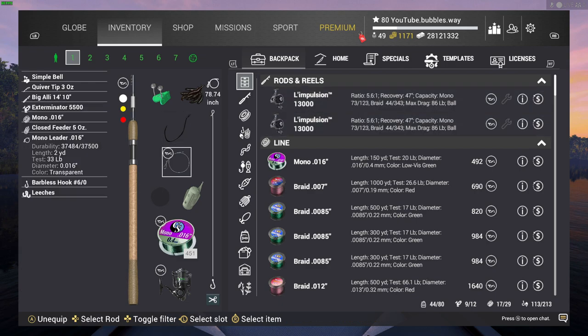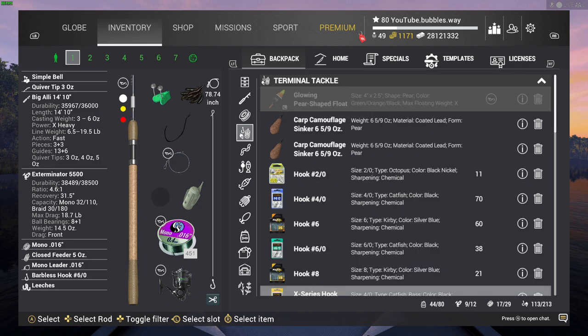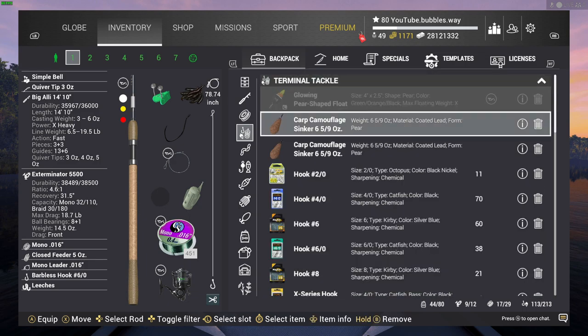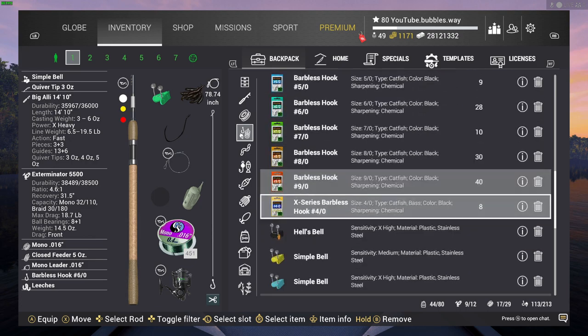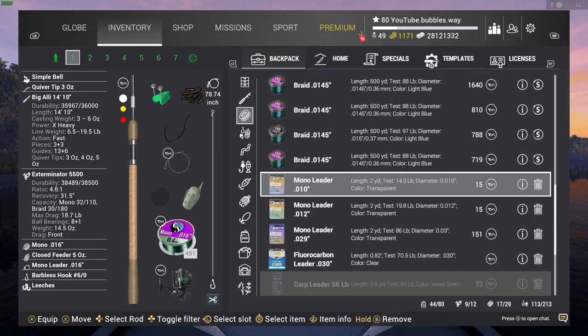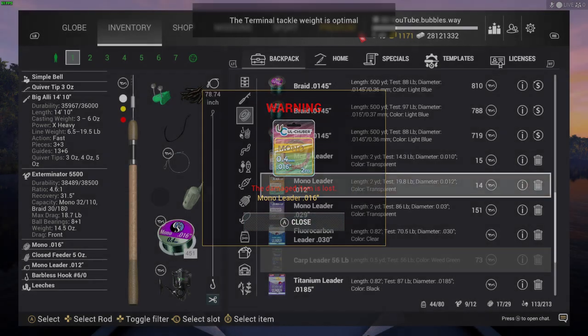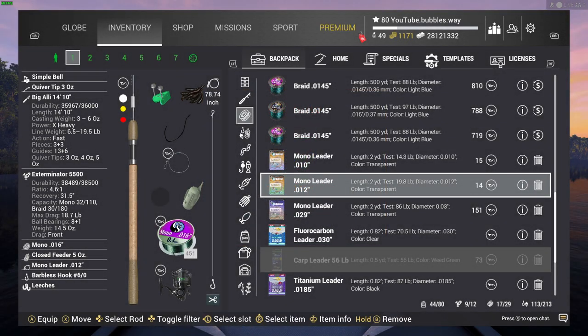I'm going to put those on because I have a stronger leader on there, but we've got to go with what you people are able to purchase. Let's scroll down here - the 19.8 pound leader, I'm going to put that on this one, so this is on the rod level 27. If you want to copy the setup, you can copy it right there - I'll give you a moment.